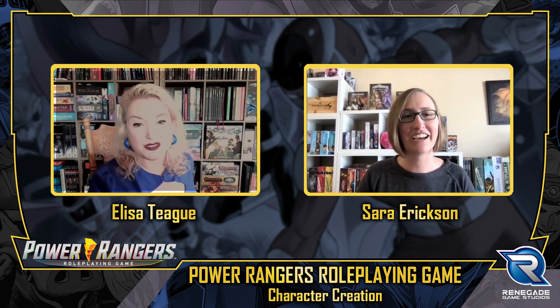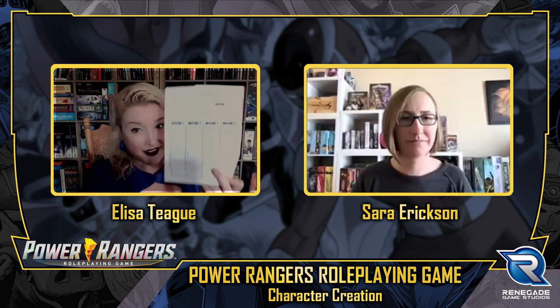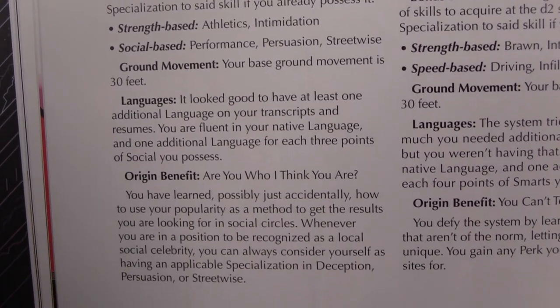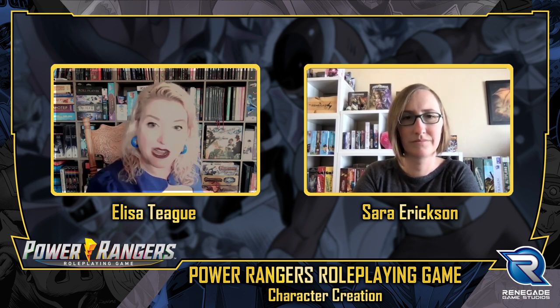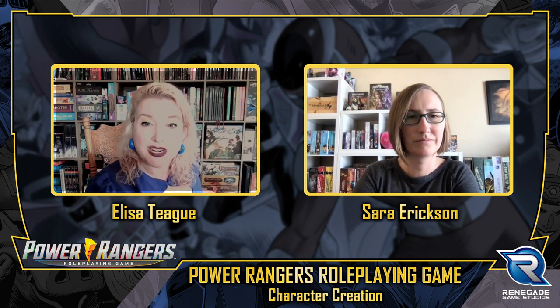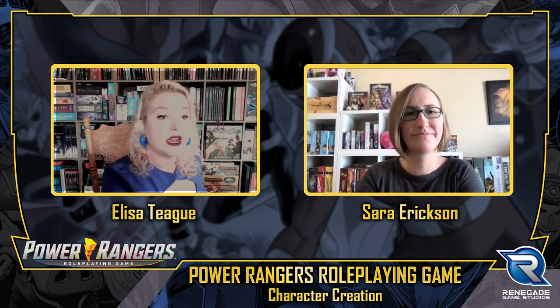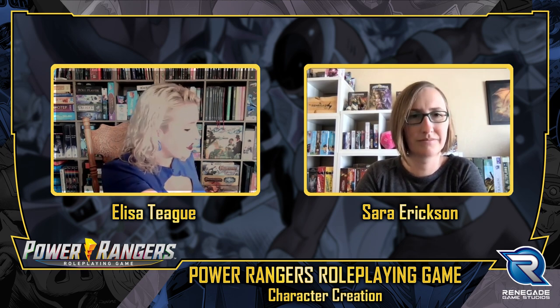Let's go for it! So the first thing we're going to do is take our character sheet, turn to the origin section for popular, and start making notes. Every character in the Power Rangers role-playing game starts with base essence scores — you can fill those out ahead of time or afterwards. The book is formatted in steps to do it afterwards, but you can do it now if you want. For this video we're going to save it for after and just make a note of what we're adding. You always want to fill out your character sheet in pencil, or if you're using the fillable PDF you can just change it as you go.